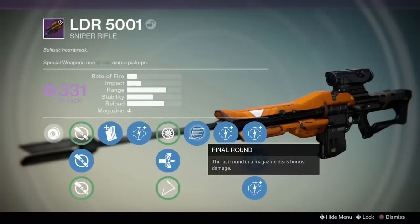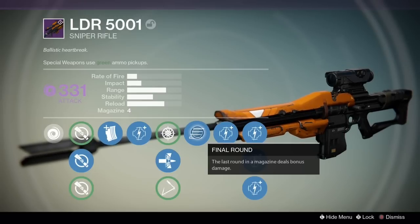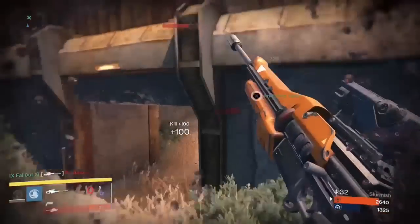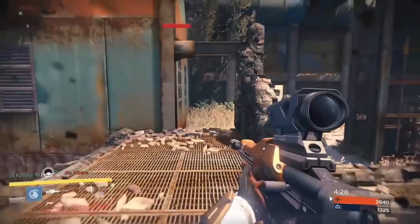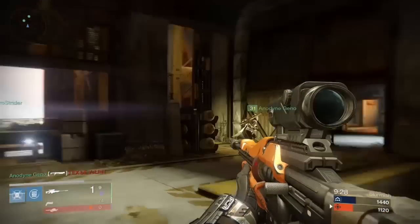Type number two is the one I want to talk to you about. Any sniper rifle with high impact that is lucky enough to have the Final Round perk has the unbelievably helpful ability to kill any normal health enemy with one body shot if you hit them with that final round. And believe me when I tell you, landing that shot anywhere on the body will get you the kill.